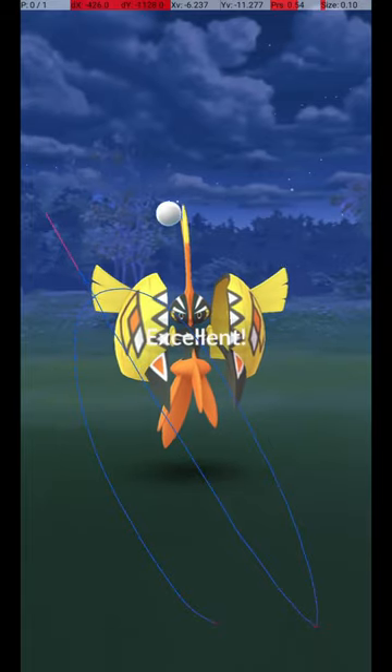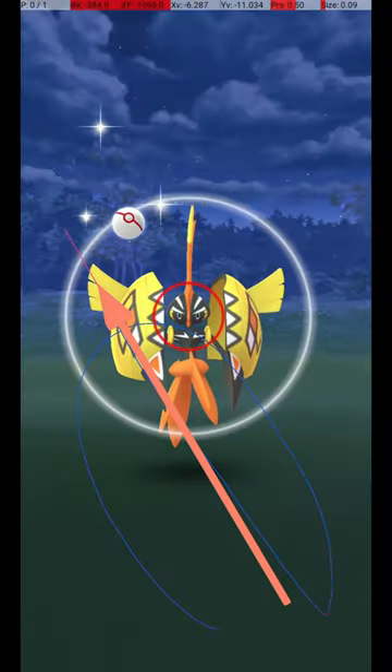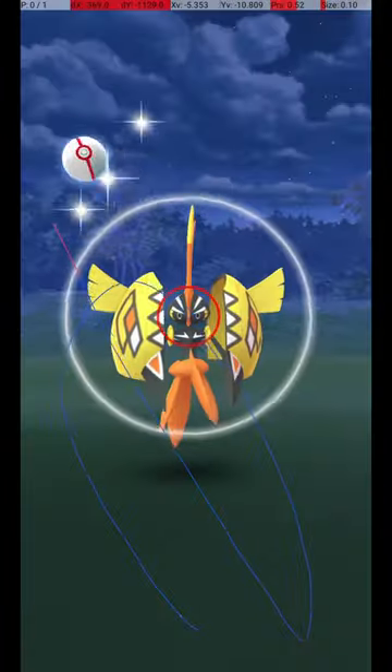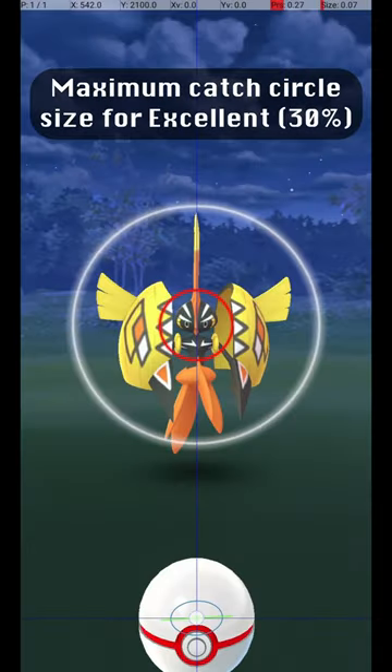Here are some other examples of successful release points. As you can see, there is some variation possible in the throw, since while it is far away, the catch circle is large. This shows the maximum catch circle size for an excellent throw, where the catch circle is 30% of the diameter of the grey circle.